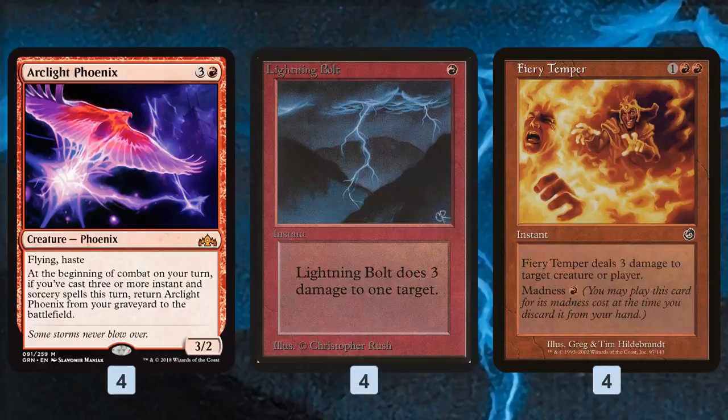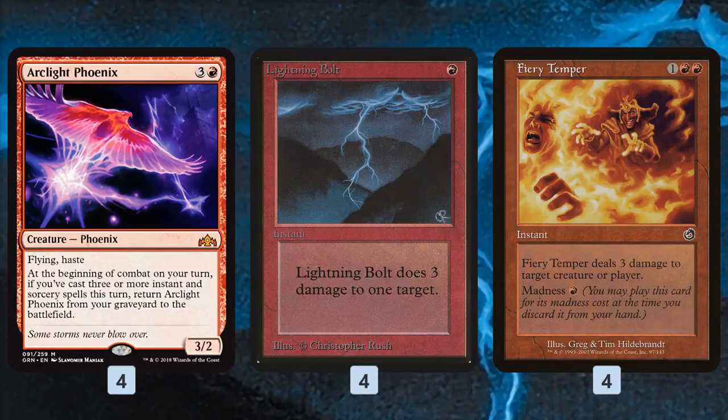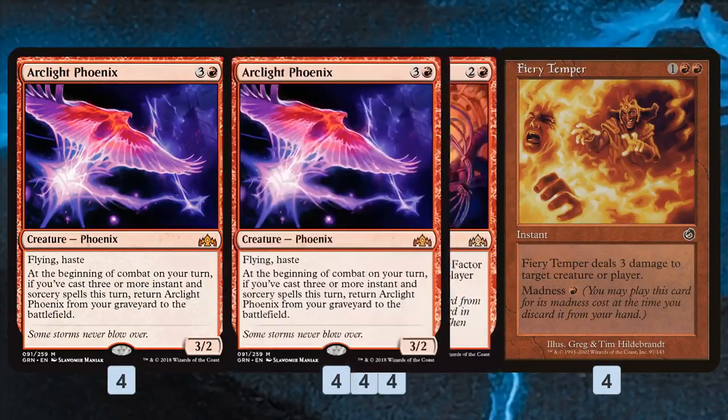We also have burn spells, which are really important for closing out the game. With our hasty attackers — Swiftspears, Arclight Phoenixes, big Runaway Steamkins — we can get in a lot of damage, and then Lightning Bolts and Fiery Tempers help us finish faster. Fiery Temper is pretty synergistic in this deck because we have Faithless Looting and Chart a Course to discard it, so a lot of the time we can turn it into a Lightning Bolt for just one mana.